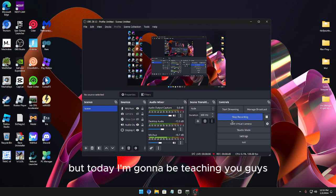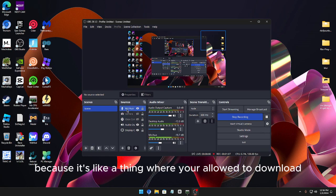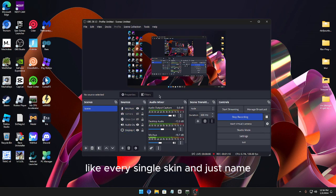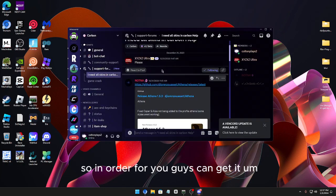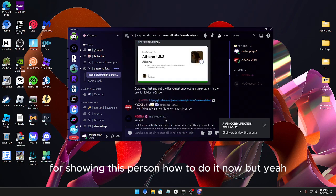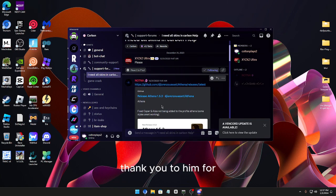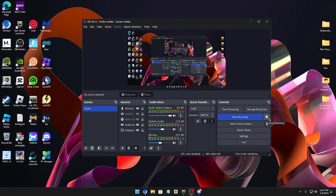Today I'm going to be teaching you guys how to get skins with Athena. It's a thing where you can unlock every single skin and just add it to your Neonite and it'll work. Big thanks to the person on GitHub for showing how to do this — all credits to them for letting us know.